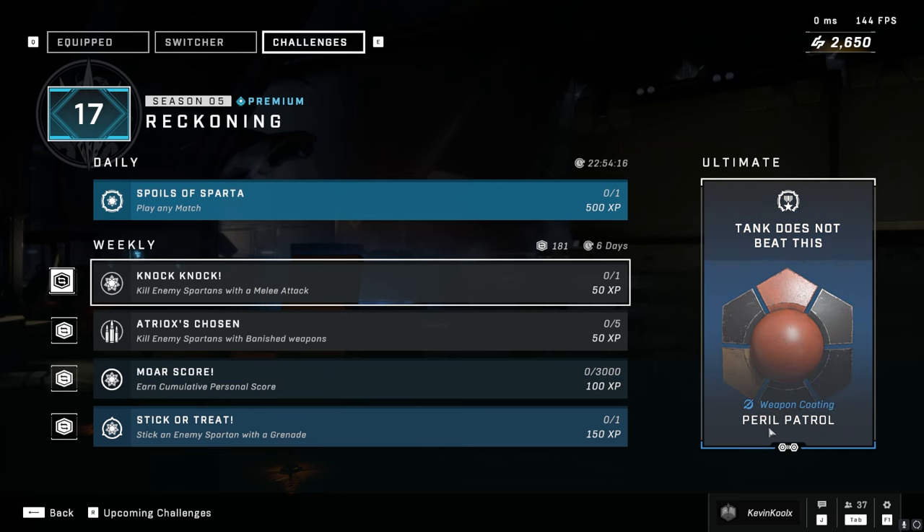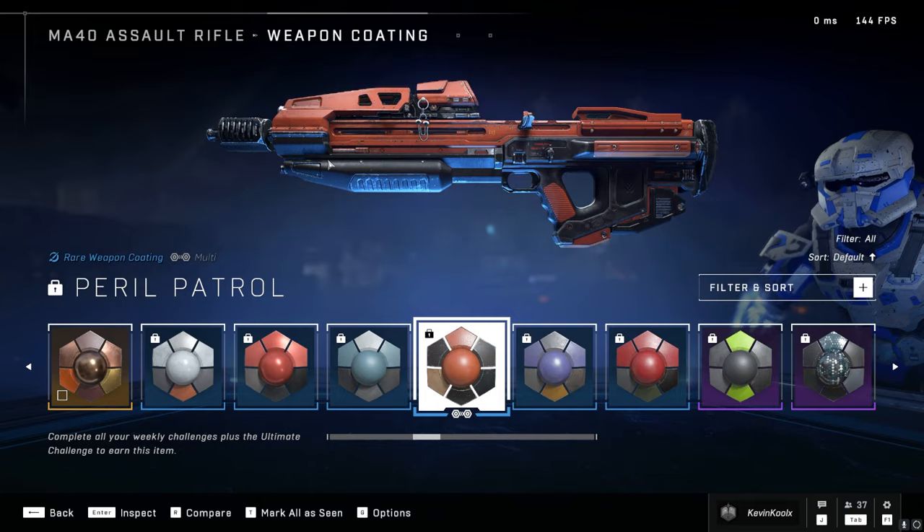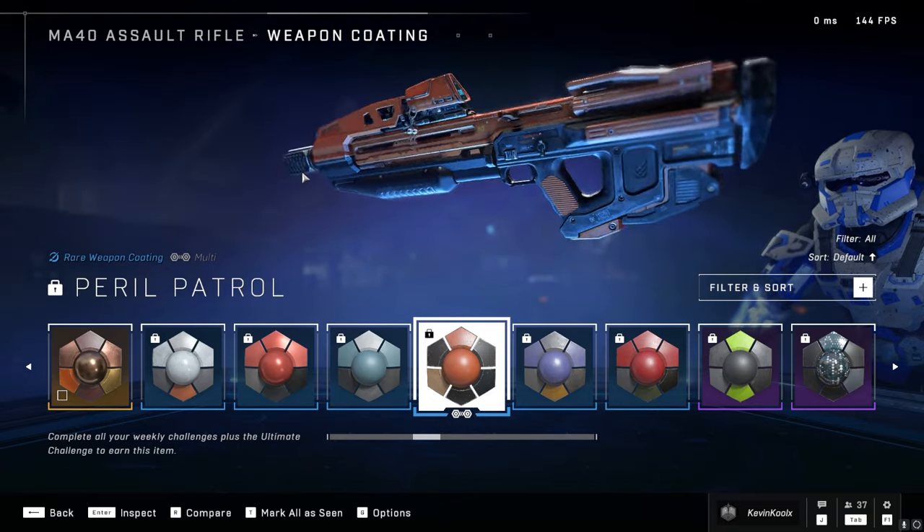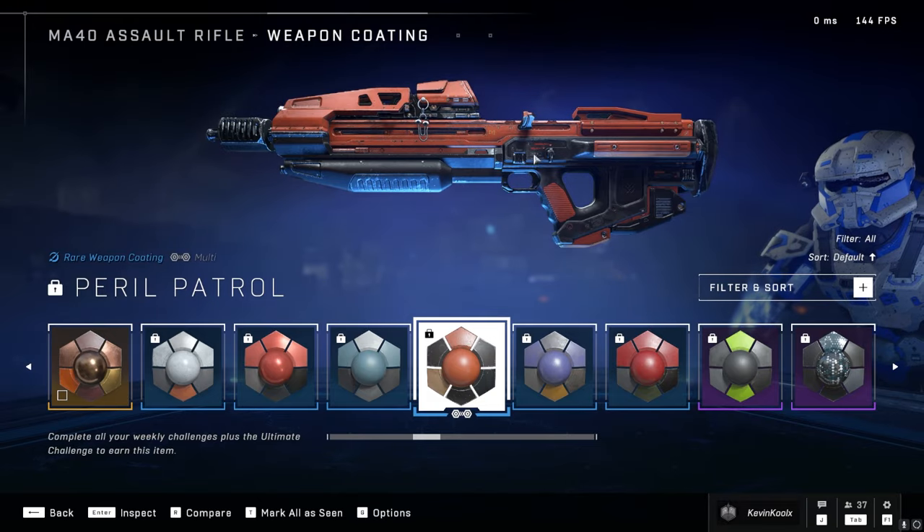The weekly ultimate is the pearl patrol coating for your weapons, which has kind of an orange rustic look to the whole thing. If that's your deal, there you go — a nice little coating to get for the weekly ultimate.